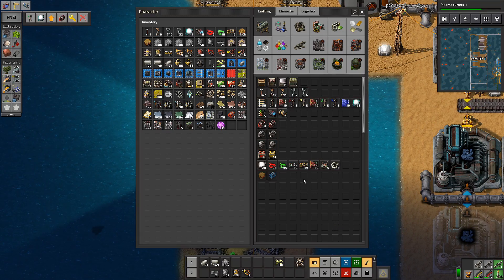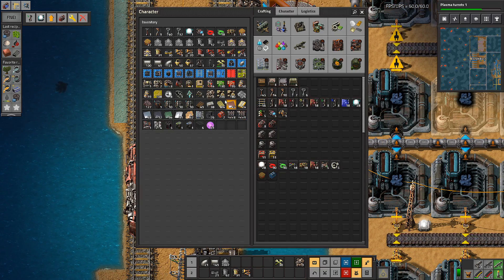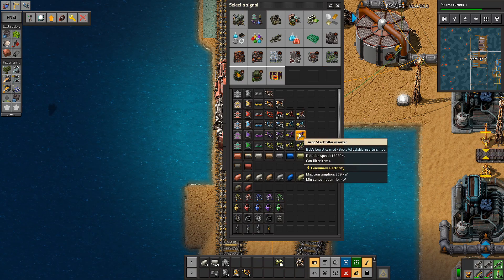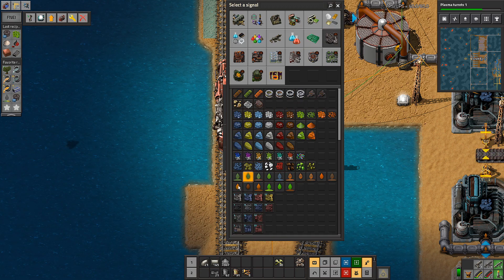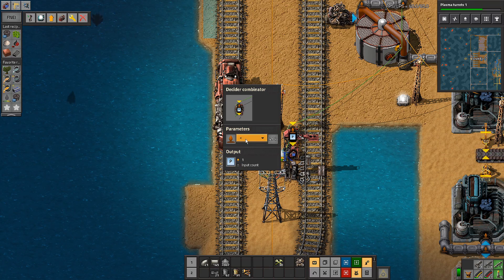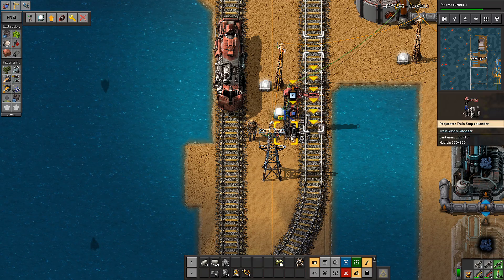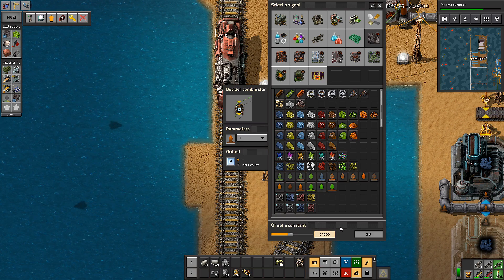So the decider combinator — what we want to do is wire up both of these because they might empty in an uneven manner, and it's got nothing to do with charcoal. It's entirely mineral sludge that we're concerned with. Mineral sludge — if mineral sludge is less than... these tanks are 150k each, so that would be 300k, or say even less than 250k. There's no reason not to get more mineral sludge if we're less than 240,000.